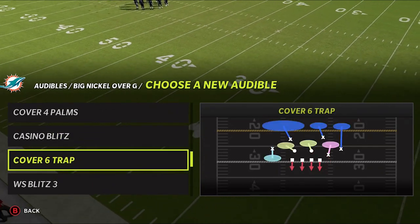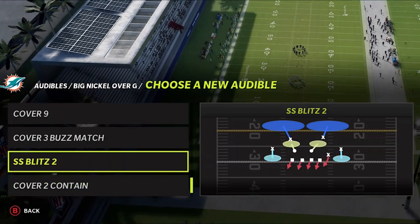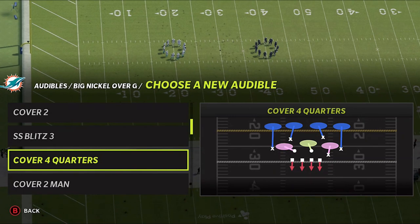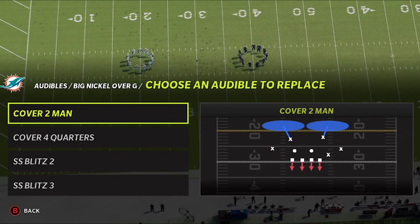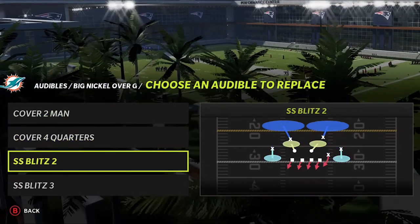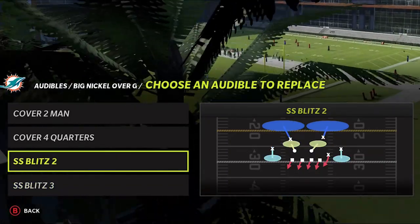We can pretty much go back and forth with these plays the entire game. A third play, if I had one, would definitely be the cover four quarters — the best run defense in the formation. But this will be my four play setup: probably my best pass defense, best run defense, and base defenses because they get pressure and do a pretty good job of stopping the run.